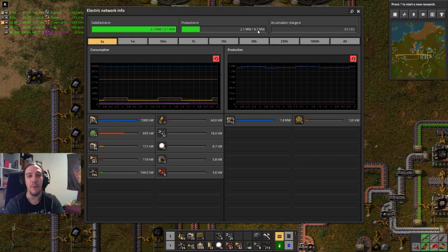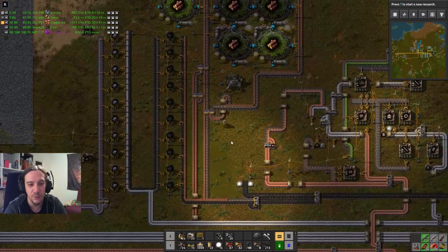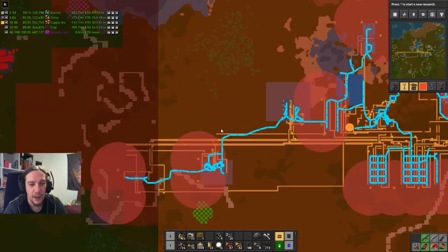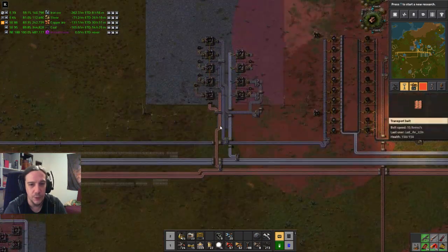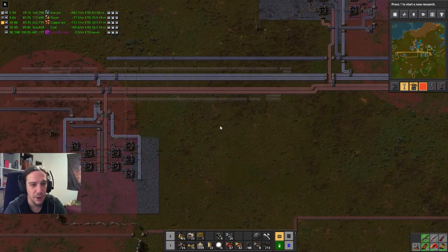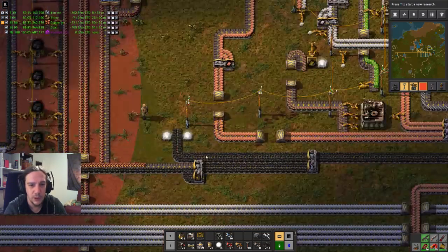We can finally see our maximum production — cheers! I always wanted to see that. Awesome. We now can see we're way below our maximum production, so that's fine. And now, what about the coal? I don't want to expand this too much right now. Whatever — I'm gonna run the coal somewhere up there. I have something in mind, so let's remove those lights.